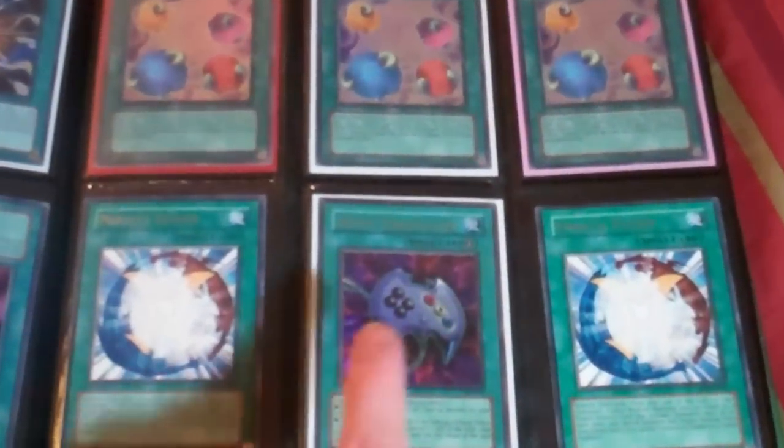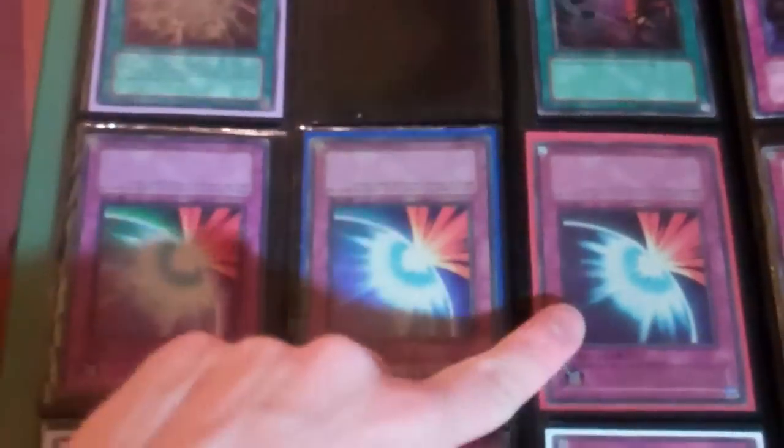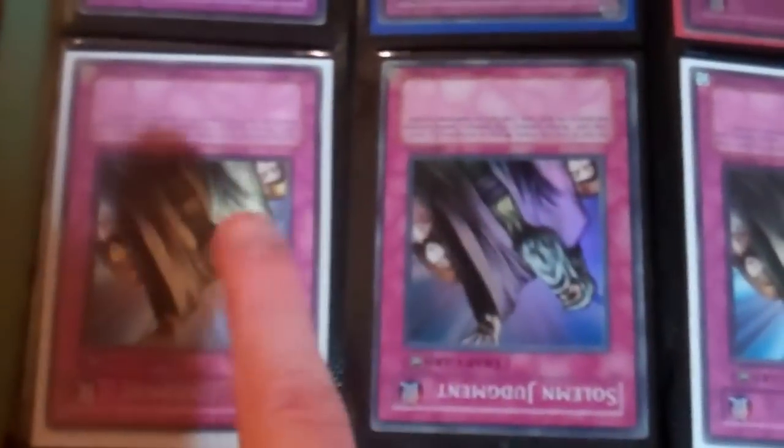Secret Super Polys. All the Mind Controls have some sort of play wear or bend. Hobby League Scapegoats, Ultra Enemy Controller, two Rare Miracle Fusions, two Ultras, one Rare Super Poly. All the Ultra Mirror Forces have some kind of play wear. The two Rare and Super Solemn Judgments have very minor play wear. This one has very minor play wear at the corner. The Ultra Gorz has a bend at the top.